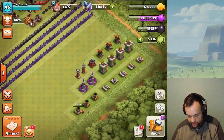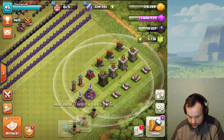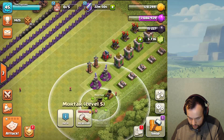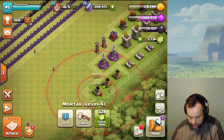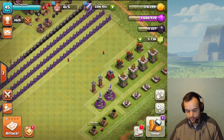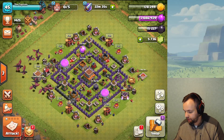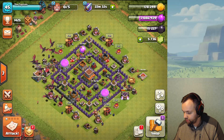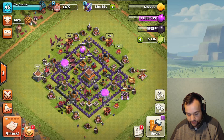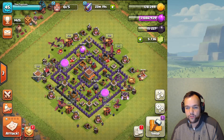Checking defenses: no levels left on archer towers, no levels left there or there. We've got one level left which is already upgrading, and then one, two, three levels left on the cannons. So we're getting very close — three levels on the cannons and all defenses will be maxed. Then we'll do the traps, upgrade the storages, and not waste loot from the season pass.